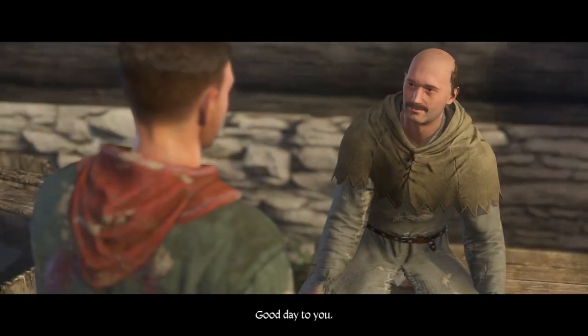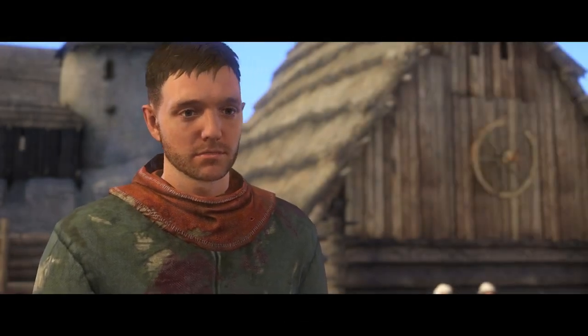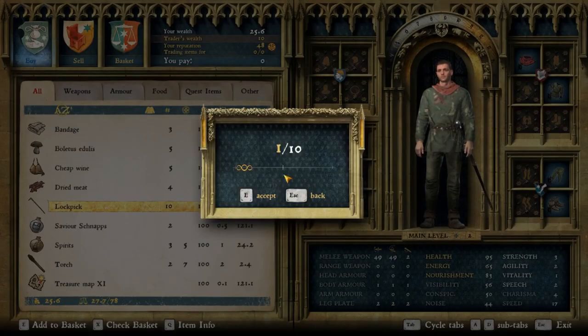Before you can jump into picking a lock, you'll first need to find some lockpicks to use. You can purchase them from many traders and merchants within the world of Kingdom Come, and if you're lucky, NPCs may even gift them to you, perhaps as part of a quest. They do seem to be quite pricey early on in the game at around 18 groschen per pick, but you can of course haggle with traders for cheaper prices.